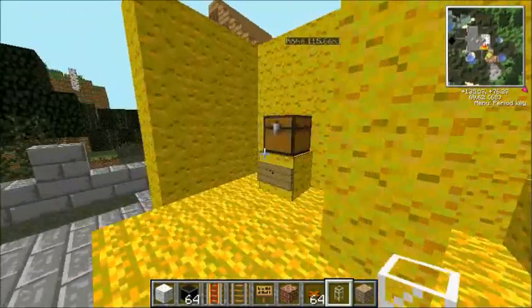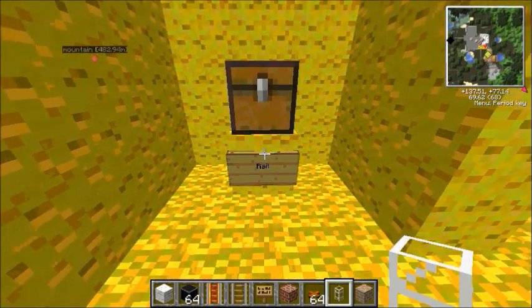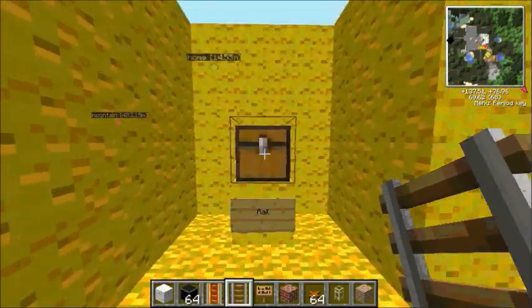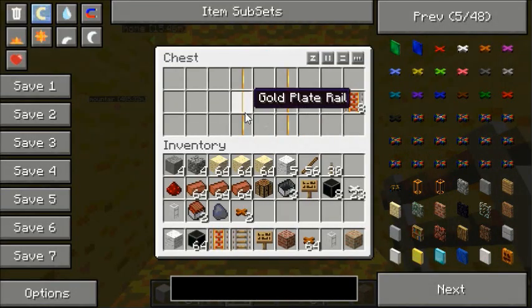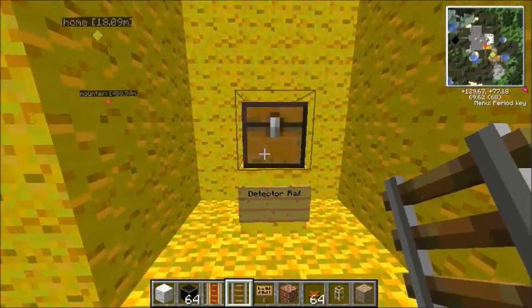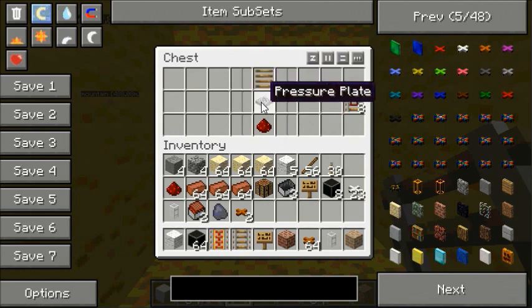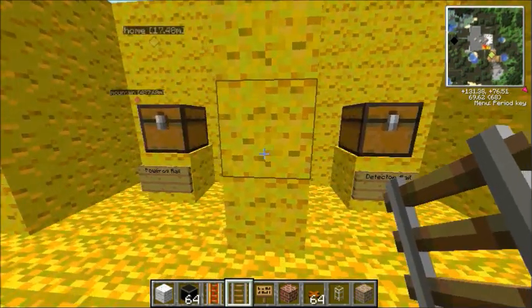These are a different colour because they show the vanilla rails, but obviously because it's Railcraft they've altered the crafting recipe. The standard rail is just one wooden rail bed in the middle followed by six standard rails, three each side — that makes you 24 rails, which is actually quite good. The powered rails: you need six gold plate rails in that configuration and that will give you eight powered rails. The detector rail is a bit more complex: you need a wooden rail bed, pressure plate, and redstone all in the middle, and six standard rails in that configuration — that will give you eight detector rails, a similar amount to the powered rails.